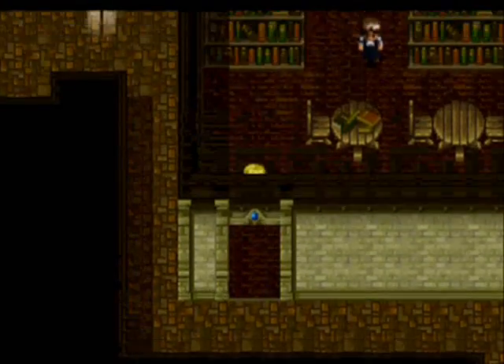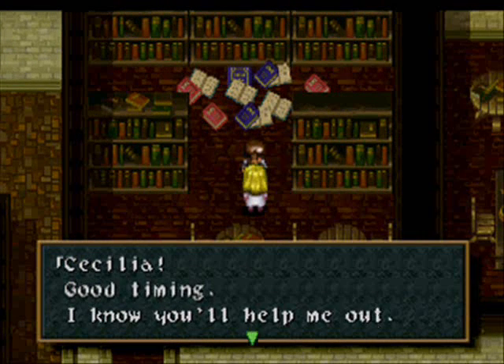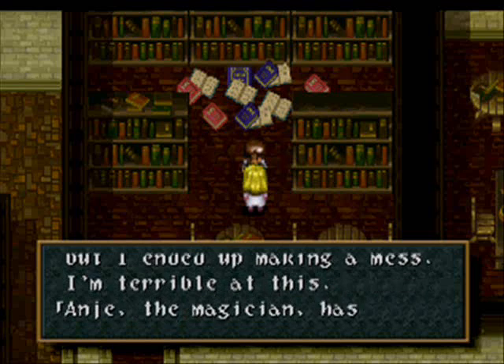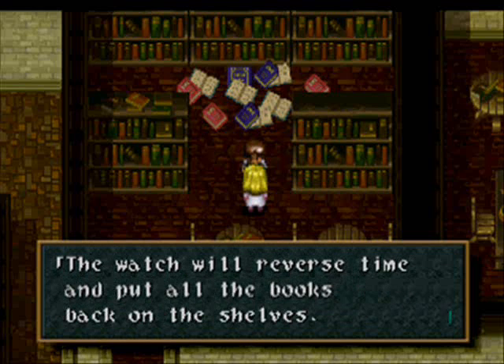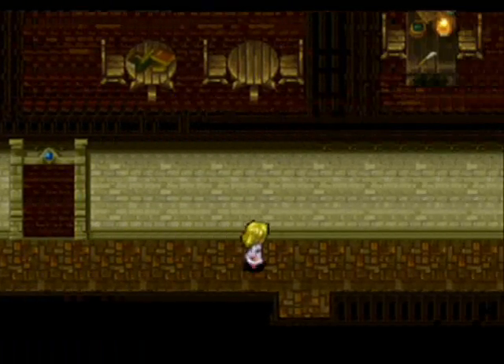Let's head on over to the right and come into the library here. Someone was sorting the books out and ended up making a mess. Anji Magician has a magical pocket watch. Please, Cecilia, get the watch from Anji and help clean the library. The watch will reverse time and put all the books back on the shelves. That's pretty self-explanatory — we've got to find Anji now.